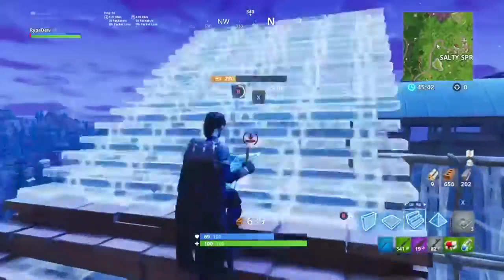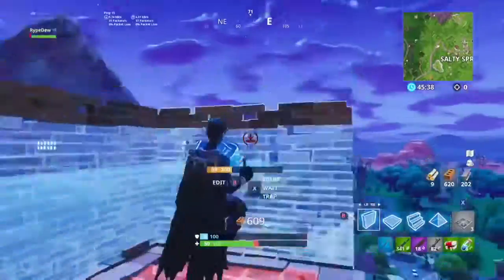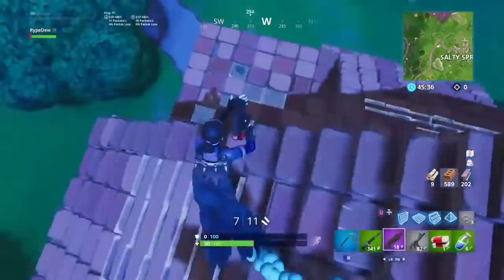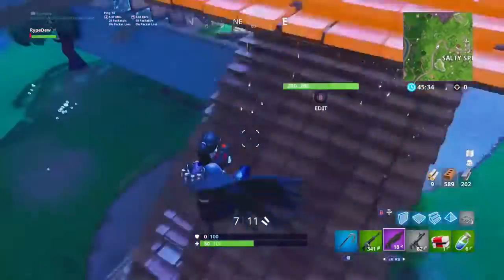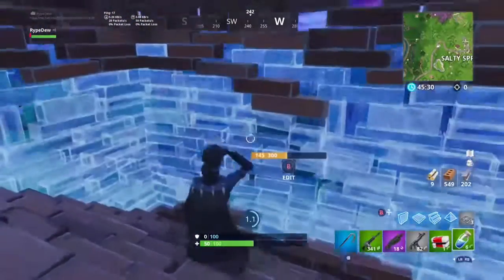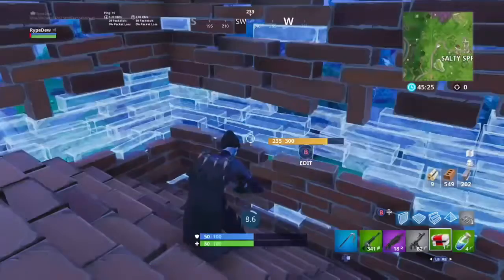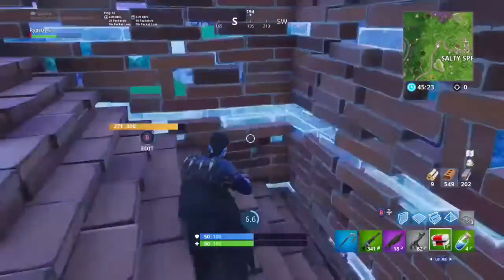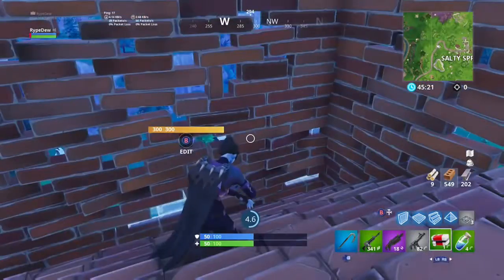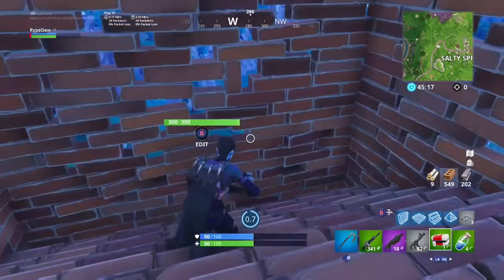You know when you're 1v1ing somebody and you get lit the hell up? So you want to build safely down and go down where you're at and heal, because obviously you don't want to fight somebody at 50 health. So you heal up, and then they're probably going to go looking for you. You want to wait till they get to you or below you, and the moment that they do, you just want to edit out and get the head advantage on them.